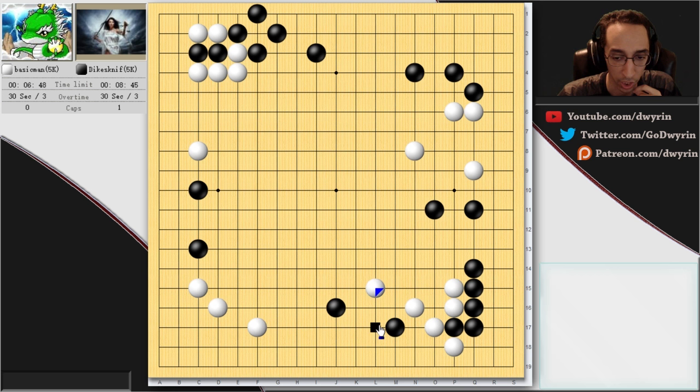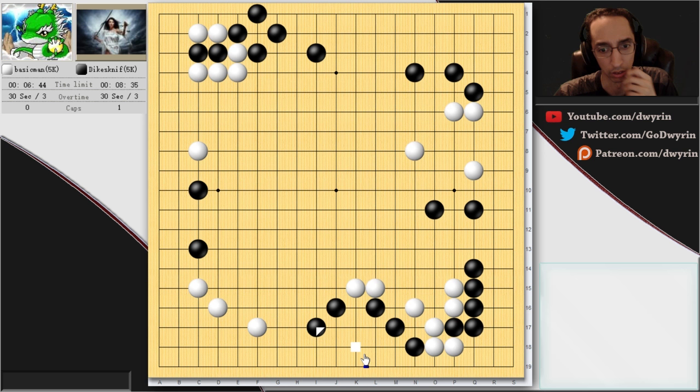Threatening to go into the large knight — that's his weak point. So we're defending ourselves in sente. Same thing with this — he can't cut through, otherwise we kill off these stones. Same thing: we still cut off, then kill off those stones. This is a really huge point. If you can envision me pushing and him blocking, there's this dual connection — I can atari here or connect up through there. This is not very good for him just yet.